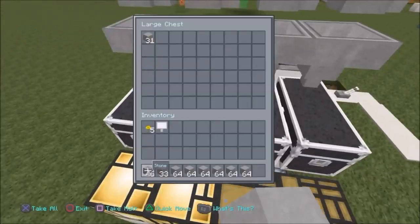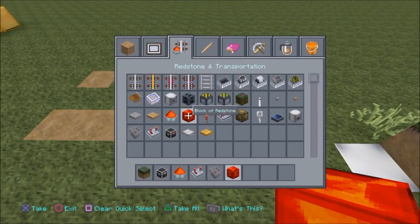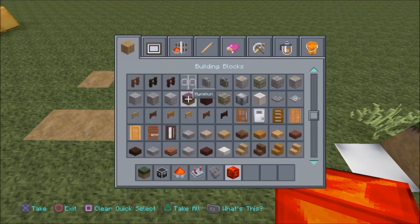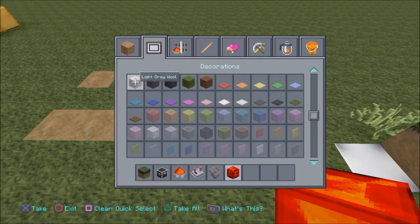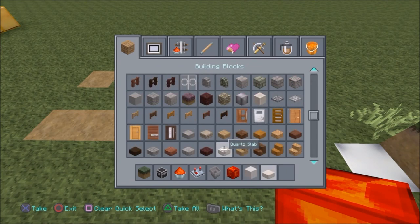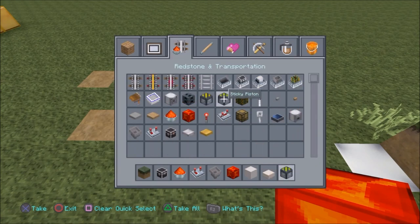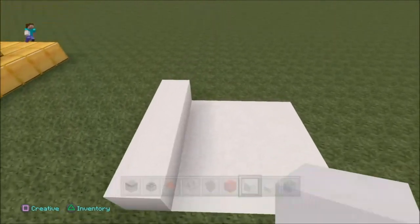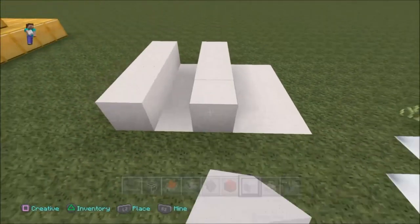When you fill this up it will move over to the next chest, lighting up the next one. So if you'd like to know how this is built, let's just build it then. We're going to need two different types of chests: a trap chest and a regular chest. We also need a redstone comparator, repeaters, hoppers, a redstone block, and lamps.